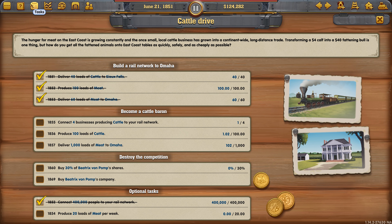Hello and a warm welcome back to Railway Empire, part two of our playthrough of the Cattle Drive scenario, where we're aiming to achieve a golden tick on all tasks and a rating of President. So far in part one we got the first three tasks out of the way and completed one optional task — connecting 400,000 people to our rail network. We've managed to achieve four out of four golden check marks so far.